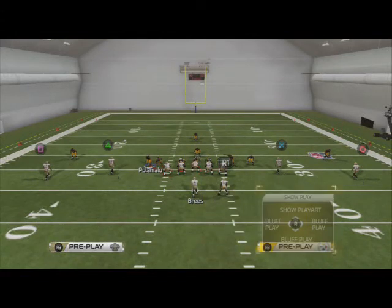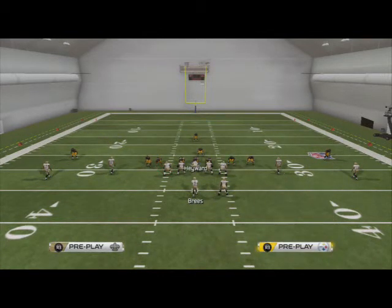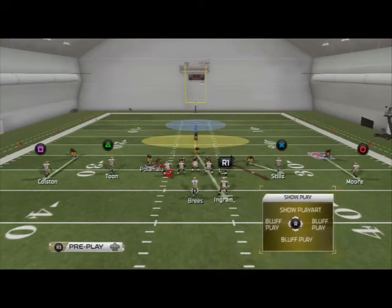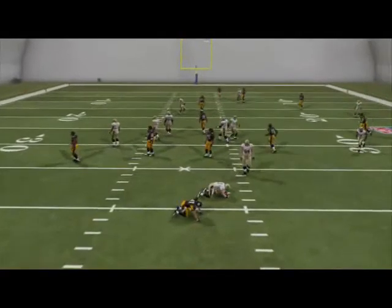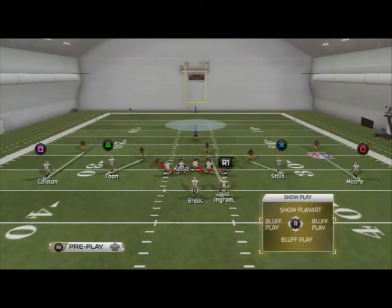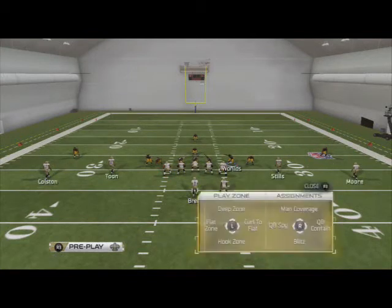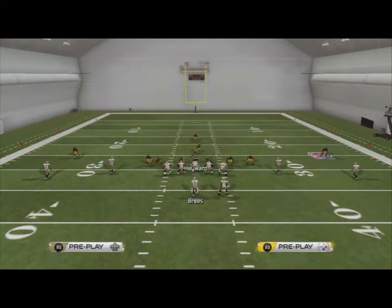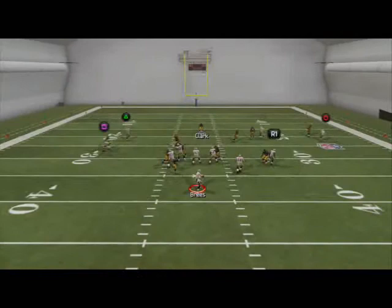If you want to get left edge pressure, set it up like this. You could also contain the backside guys if you want. Basically, we're just baseline show blitz, then re-blitz the left-of-screen backer or safety in this scenario. You'll see we get left edge pressure at the quarterback — the pressure comes pretty quick, surprisingly. It may be worth adding to your playbook. I don't personally run the 4-6, but I know some guys that have success with it and use a lot of these concepts.